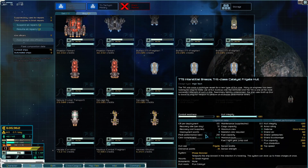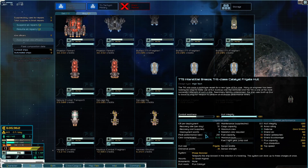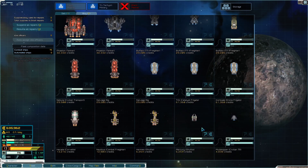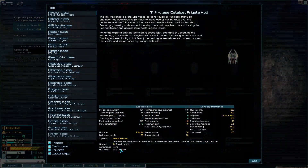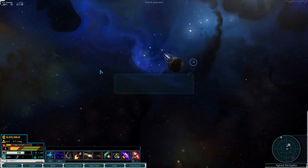Found a Trill - a catalyst frigate. The Trill was once a prototype vessel for a new type of flux core. The ship uses built-up flux to boost its singular weapon to perform at excess performance levels. The flux catalyst hull mod - I assume it makes you do bonus damage as you build up flux.